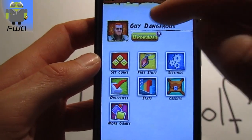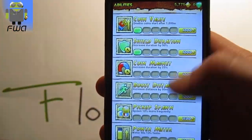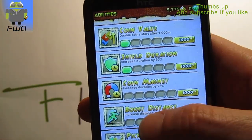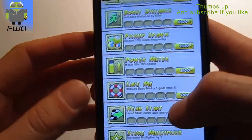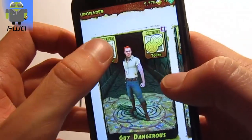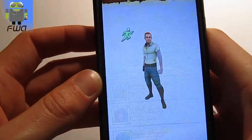There you can see a lot of different things. First is upgrades — I have nine new upgrades. On upgrades, you have abilities like coin value, shield duration, coin magnet, boost distance, pickup spawn, power meter, save me, head start, and score multiplier. You also have power-ups such as shield, boost, coin magnet, and gem bonuses.